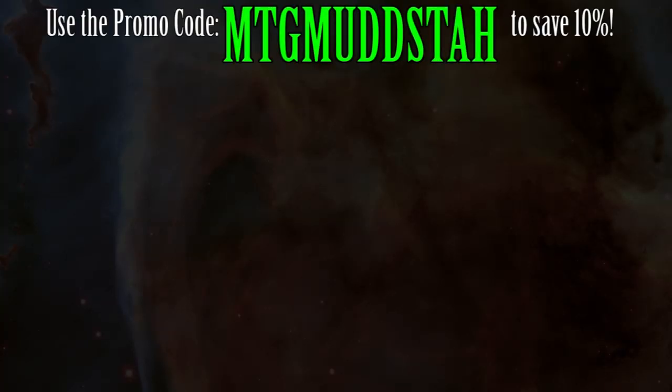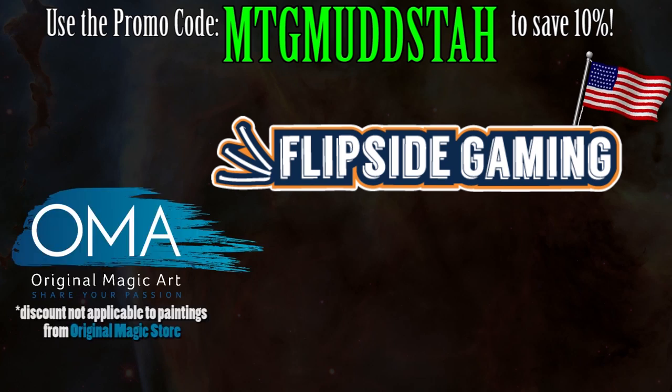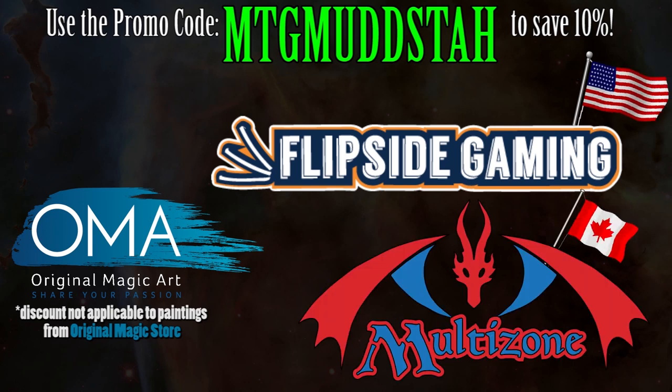Hey gang, and welcome back. Just so you know, you can use the promo code MTGMUDSTA, all caps, one word, at FlipsideGaming.com to get 10% off orders $10 or more. You can also use the promo code at OriginalMagicArt on everything except for paintings. And finally, you can use the code at MTG.Multizone.ca to get 10% off your orders of singles. Using the code will help you save some money and help out the channel at the same time.